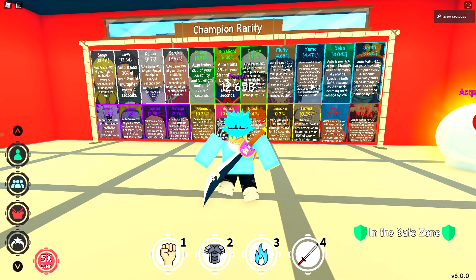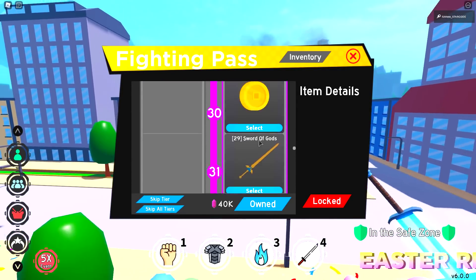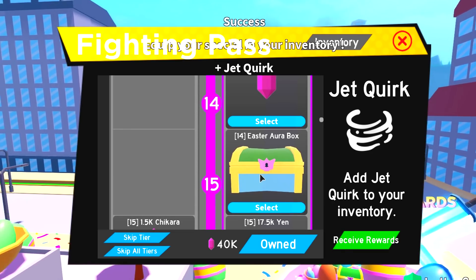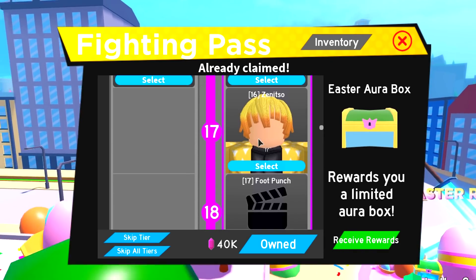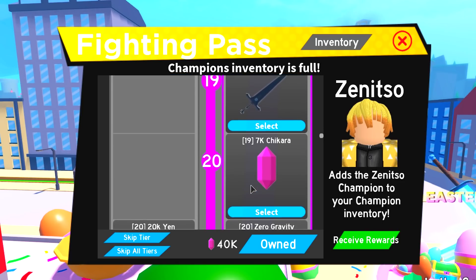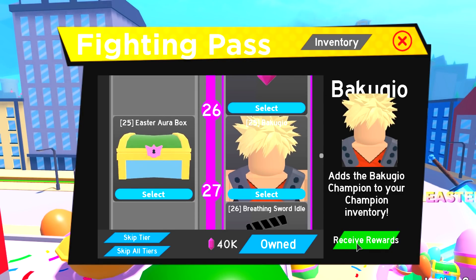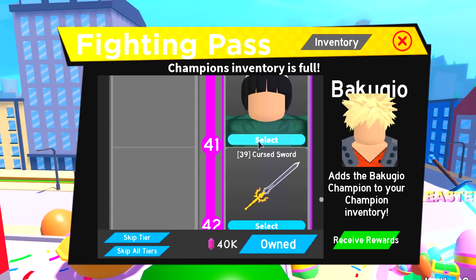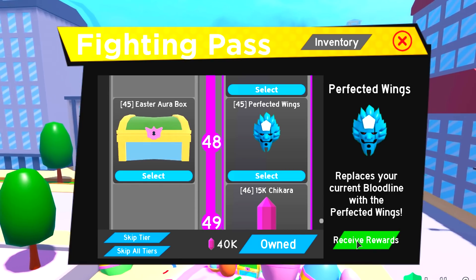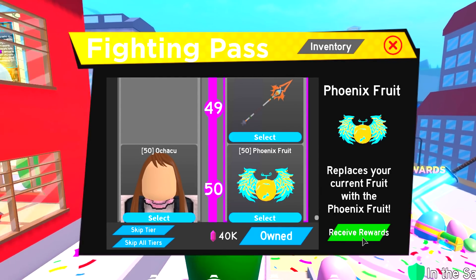There are no new champions on the board, but if you go to the Fighting Pass that's where the new characters are. We got a Jet quirk — I'll receive that. We got an Easter aura box; let me open that. We got Zen — not sure what character that is in anime. We got Zero Gravity, which looks pretty mad. We got a Bat, Back Hordyo, Pebble Lee, Perfect Wings — that looks pretty mad — and the last one is the Phoenix Thro.